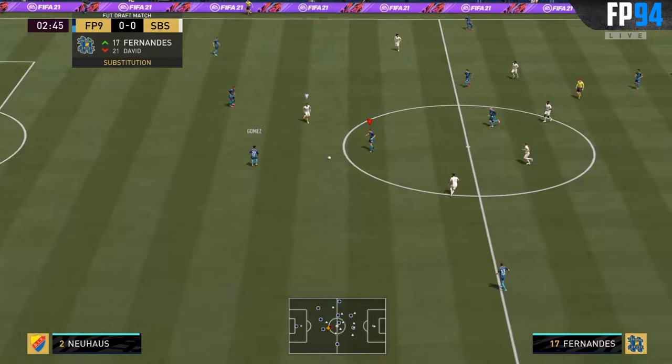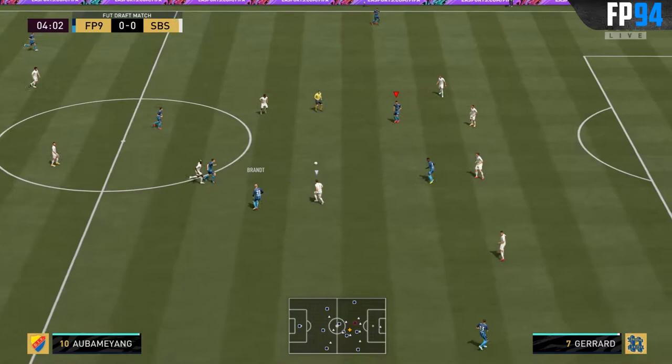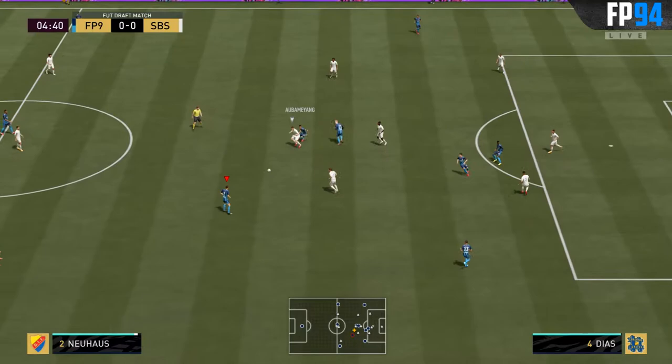Let's give the ball to Neuhaus and see how it feels. Feels alright for sure for a center mid — we're going to play him as a CM in the 5-2-1-2 formation and see how that goes. Let's see if we can attack right off the bat.